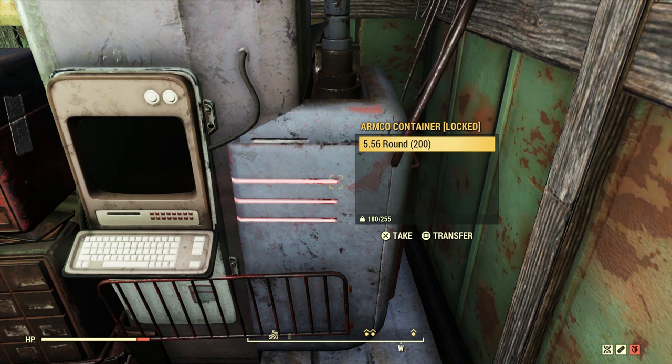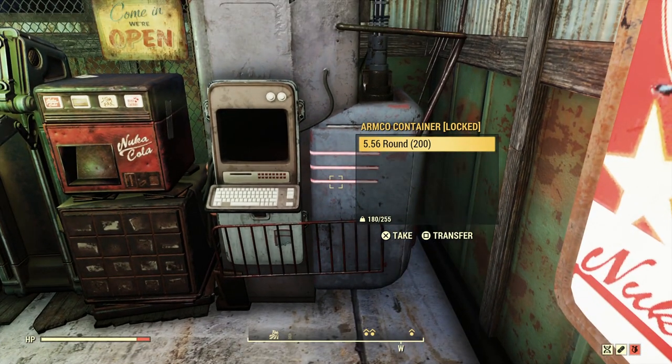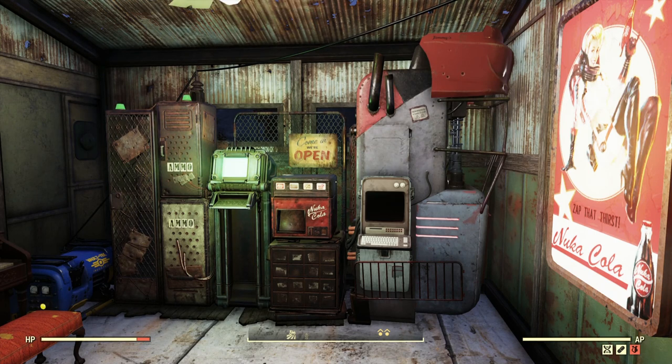I've timed this machine and it made 50 .556 rounds in the space of 15 minutes. That seems to be half the speed of the munitions factory — I've seen 100 rounds in the same 15-minute period there. So this machine works twice as slow as the munitions factory but holds the same 200-round capacity.